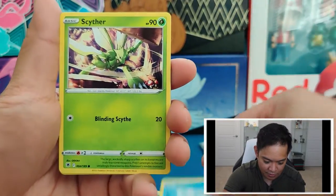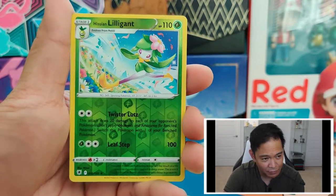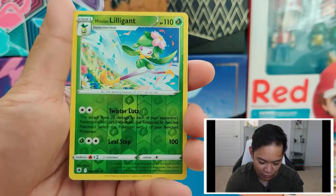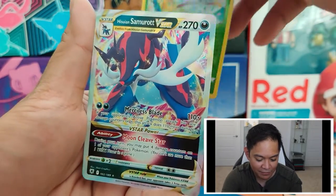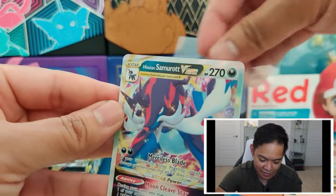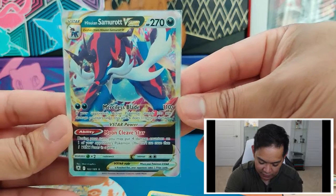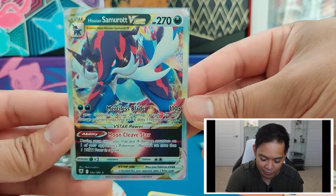There's an Oshawott, Scyther, a Lilligant. If you guys haven't played Legends of Arceus, Lilligant is a really cool Pokémon. As we get the Hisuian Samurott V-Star! Nice — so we got the Samurott V, and now we have the V-Star. This is our second V-Star — the first V-Star obviously is the Palkia Gold, and then we got the Hisuian Samurott V-Star.